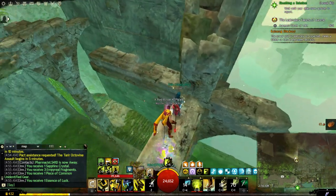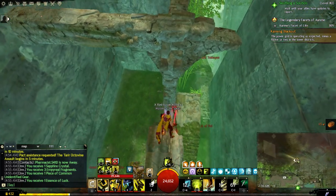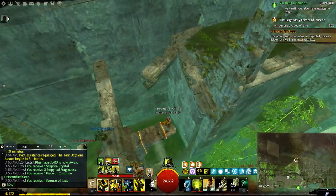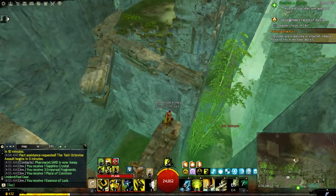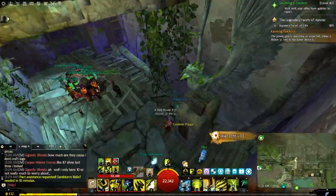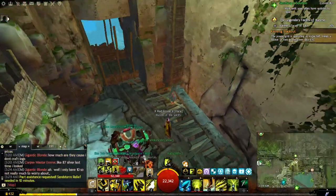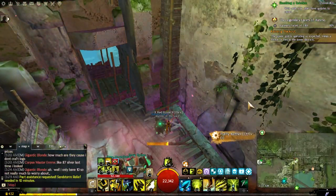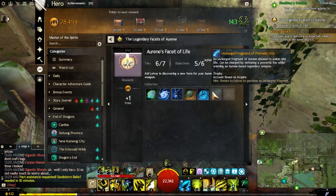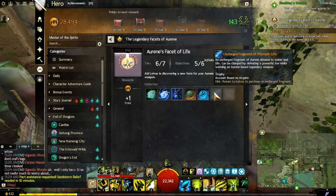I had some difficulty recording the jumping puzzle so I didn't record myself doing it, but I'll link a video in the description so you can follow step by step. Once you reach the top, after the chest at the end of the jumping puzzle, there's a crystal to your right — interact with it to purify the ether and you're done with this step.